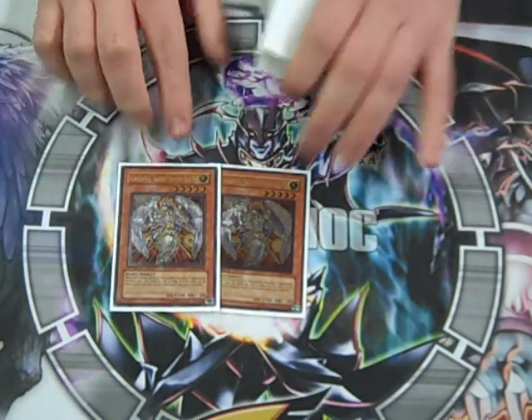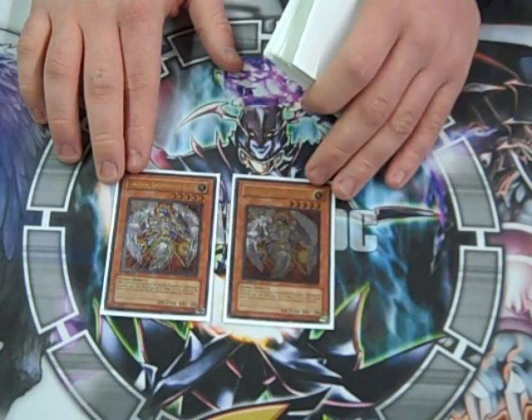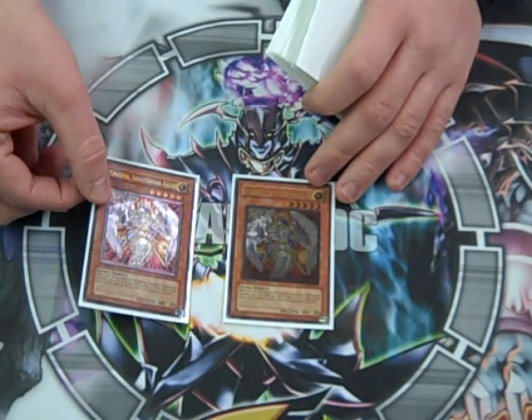Double Celestia — 2,300. Blows up two things when it comes into play, mills four cards. Great card.